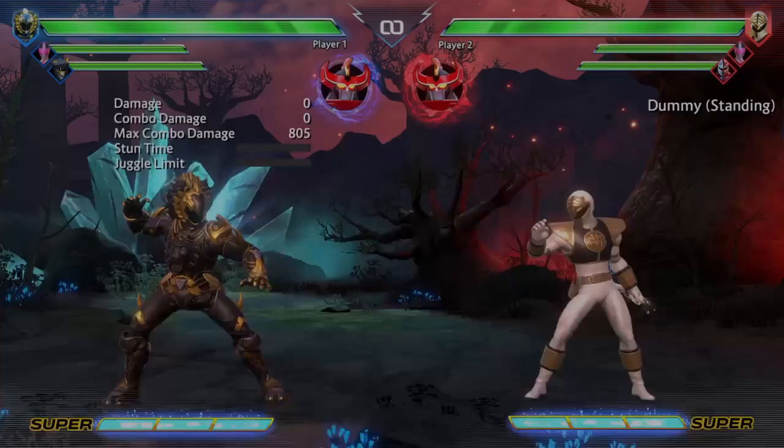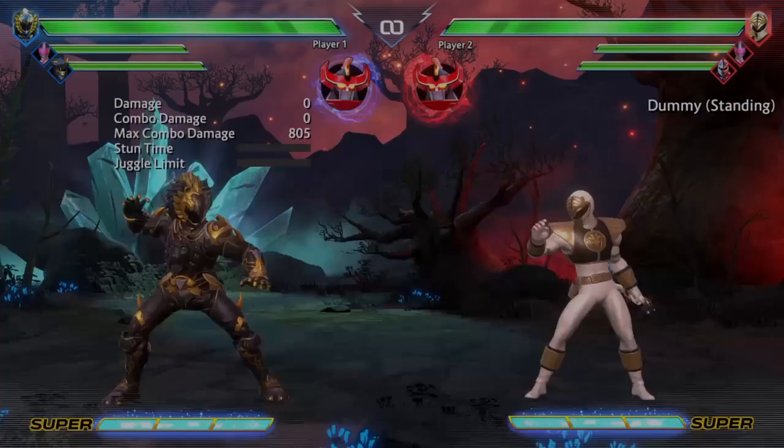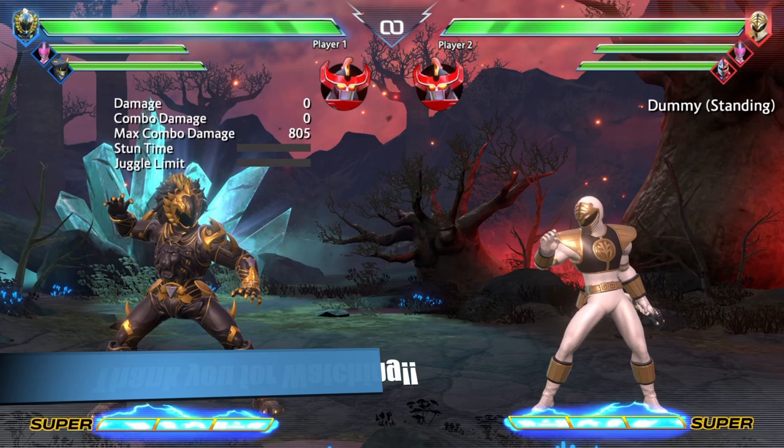If you can master Daishi's movement in combination with his pressure off of knockdown from his flaming ball, and the right assist with Jen, I really think you guys will be doing pretty good with Daishi. And that will do it for this character breakdown featuring Daishi. I hope you guys enjoyed it — let me know what you guys think, and I'll be back with future videos. This is ParkerLight88, and happy new year!